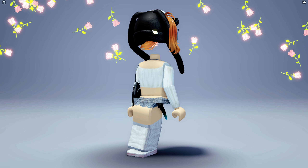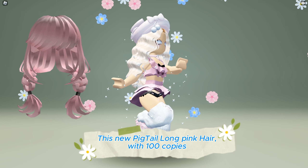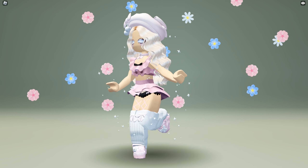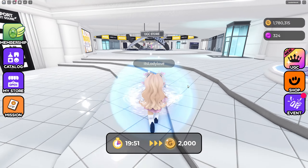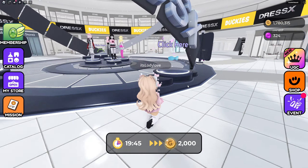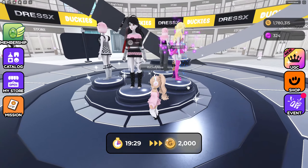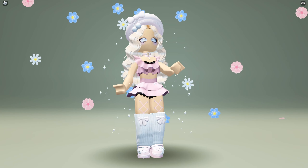This new pigtail long pink hair with 100 copies is free at Outfit Square game — game link in the description below. Let me show you how to obtain it. Join the game then follow me. This is the hair — the requirement to get it is to buy three different dress items. You can buy the items from here; it must be three different items. This is how it looks like.